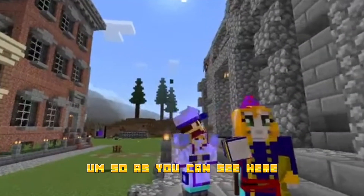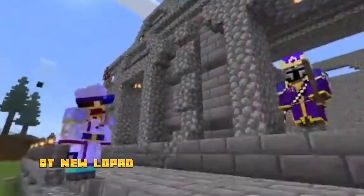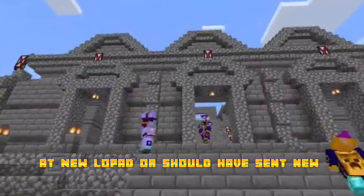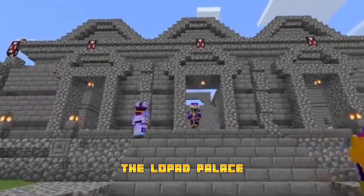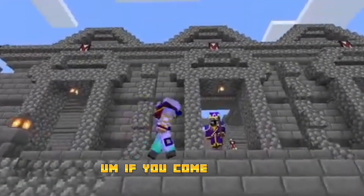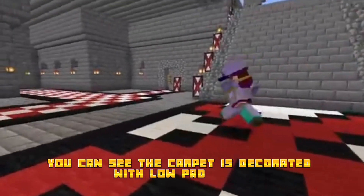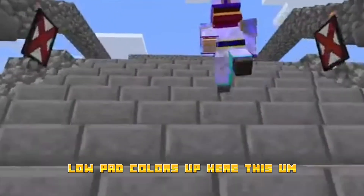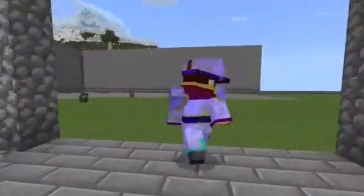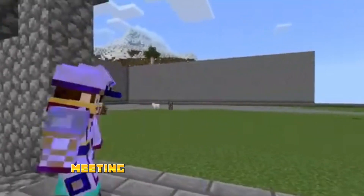As you can see here, this was actually the first building made at New Lopat — show us that new build now. This is the first building, it's the Lopat Palace. If you come in here, you can see the carpet is decorated with Lopat flags and Lopat colors. Up here, this area is under construction, but once done it's going to be a massive courtyard with a fountain and a meeting area.